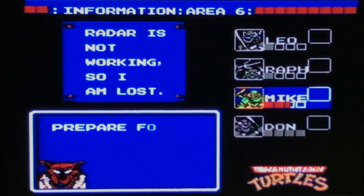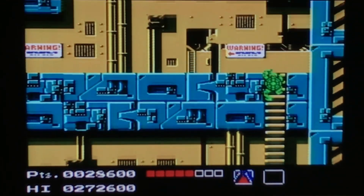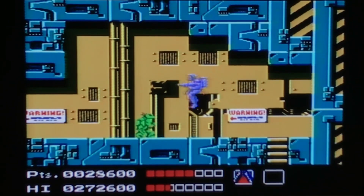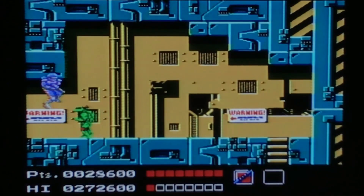Before going up this ladder, we're going to switch to Mike, because this is where we have to fight the Astronaut as a mini-boss. We want to keep Don as healthy as possible to fight the Shredder.